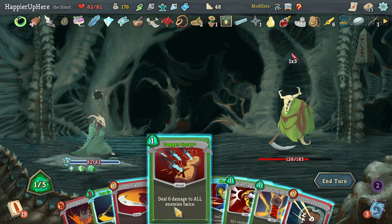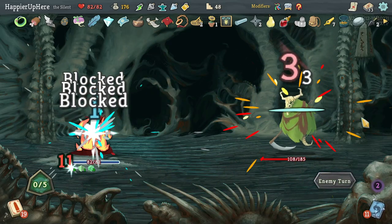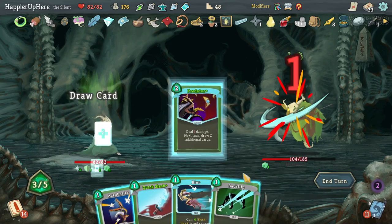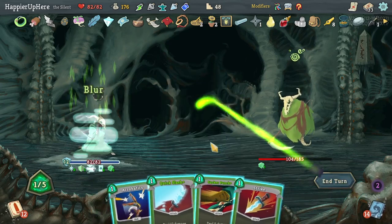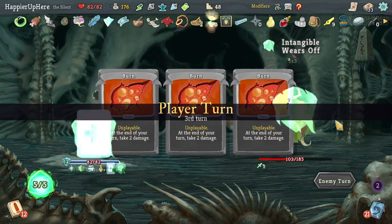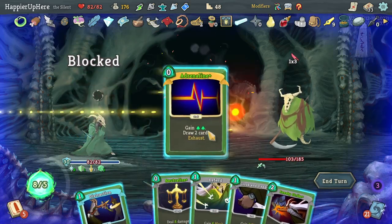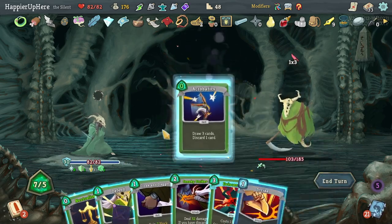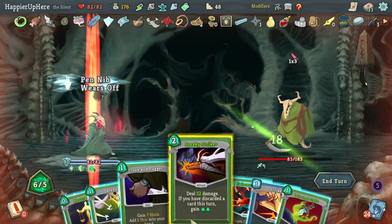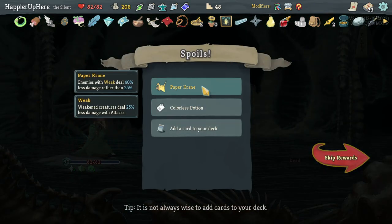Got rid of the debuff, then Dagger Spray. Not being attacked here — a bit of a waste of an intangibility turn. Let's do Predator, Backflip, Blur, and Sucker Punch for weakness next turn. Get rid of the Regret, do Adrenaline, Distraction gives Acrobatics for a free Sneaky Strike. Then Eruption, Sneaky Strike, and Choke — enough to kill.